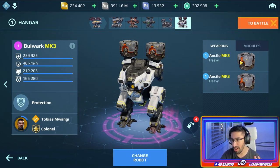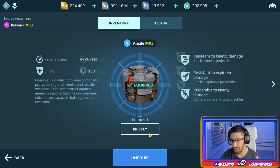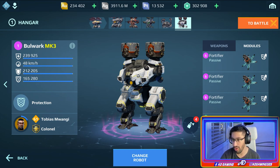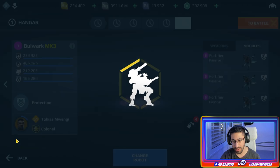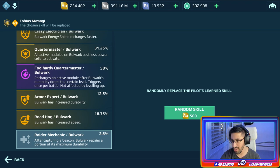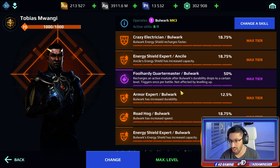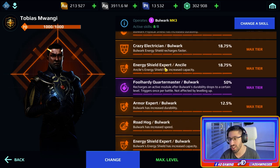From update 8.1 you can put End Seal on the Bulwark - imagine how insane it's going to be. For every angel we have almost 140k shield, and we also have three fortifiers. You can see the numbers, and because we have two End Seals we are going to equip all the shield skills: Energy Shield Expert, Armor Expert, Crazy Electrician, Physical Shield Expert.